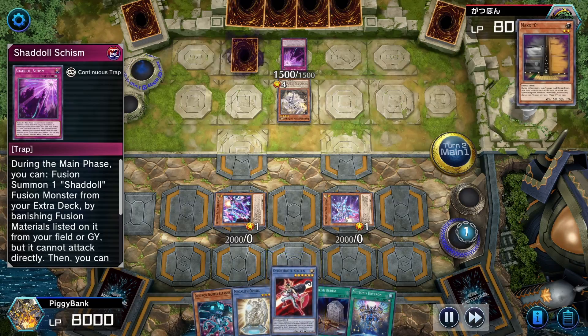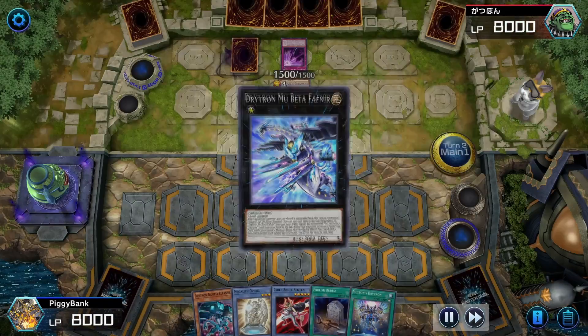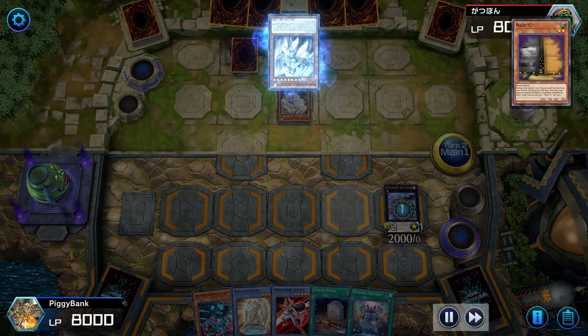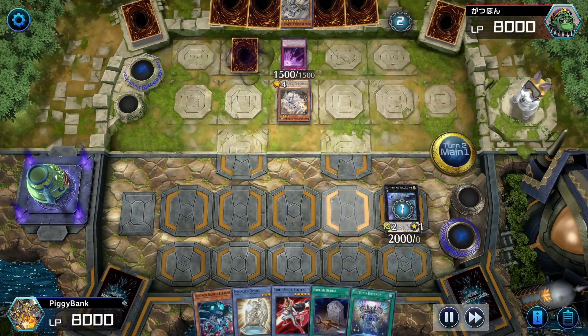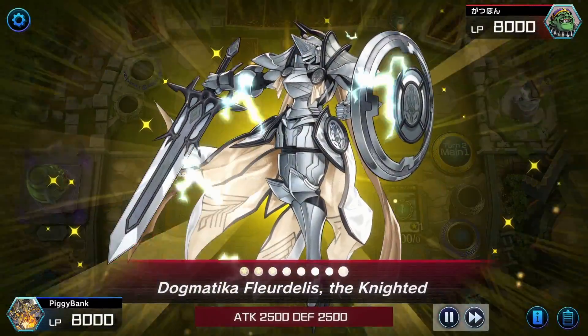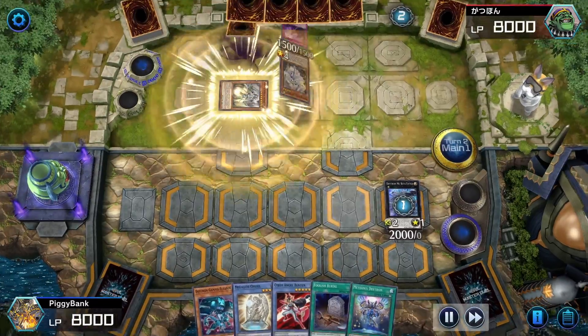I use Benton to get another Benton, going into Beta Fafnir, but at this point they activate Fleur Delis, which allows them to summon the card and negate my Beta Fafnir.